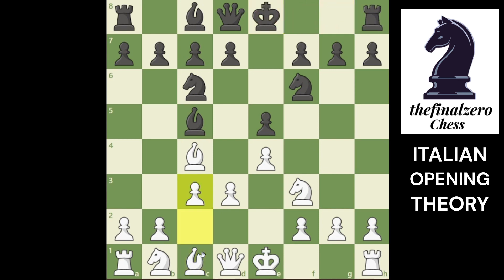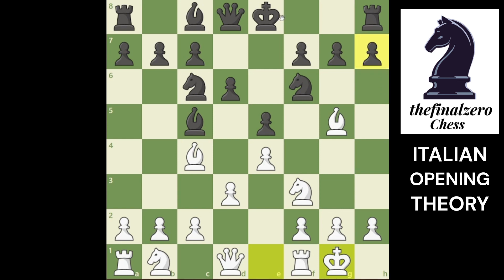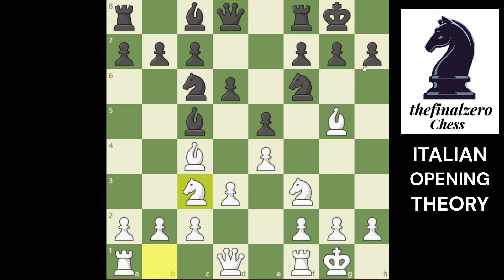If you want the bishop to be more active, you can pin him first before castling. He can play d6, he can castle right away. If he plays d6 with knight c3, you can play knight d5 and his knight is pinned - he can't take this knight because it is pinned by this bishop. But it is better, as I told you, king safety is number one in any opening.